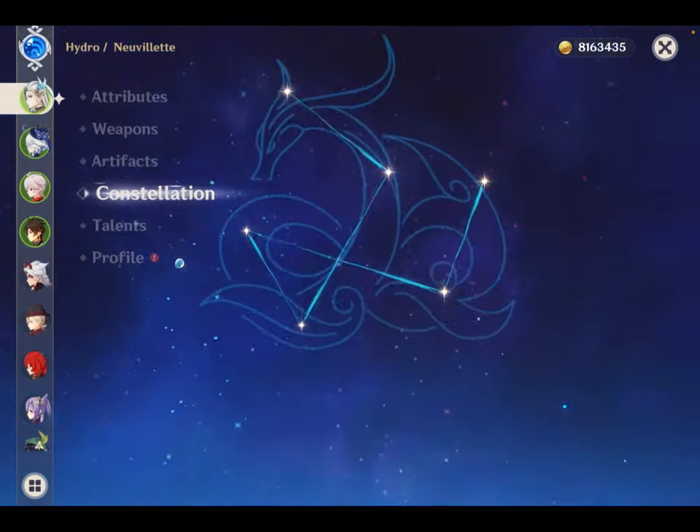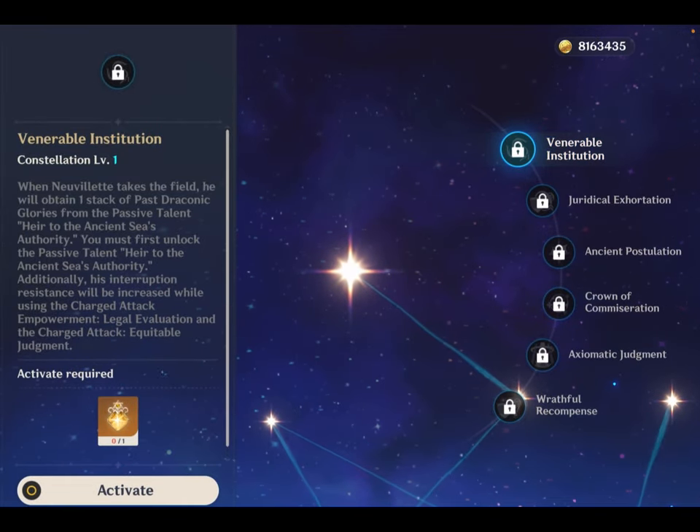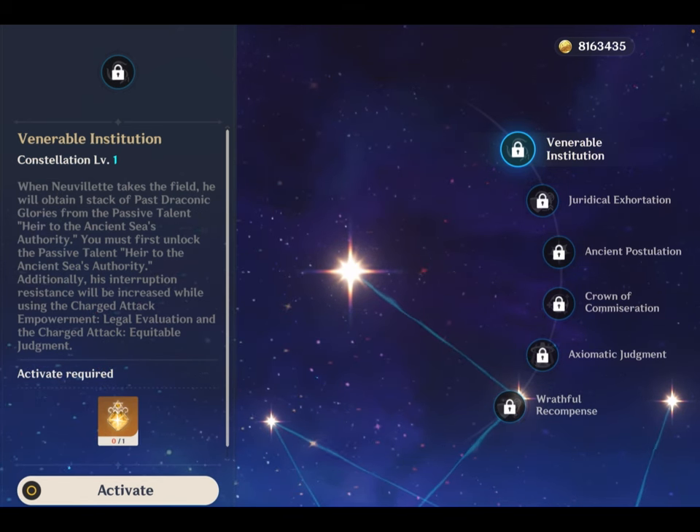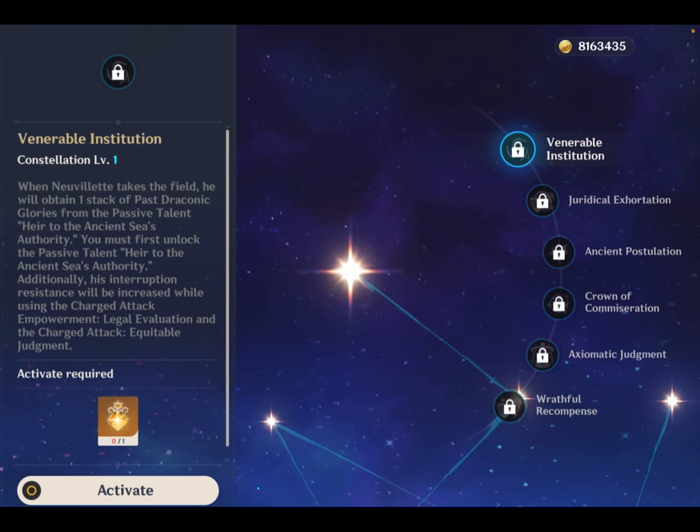Moving forward to his constellations. His C1, Venerable Institution: when Nivellite takes the field, he will obtain one stack of Past Draconic Glories from the passive talent Head to the Ancient Sea's Authority. Additionally, his interruption resistance will be increased while using the charge attack empowerment. Nivellite's second ascension passive is incredibly important to maximize his damage, but players can easily max it by bringing multiple elements into the team, so this C1 effect is not too critical on its own.